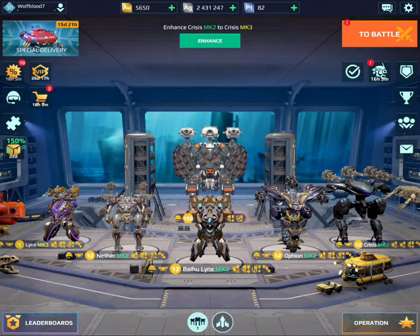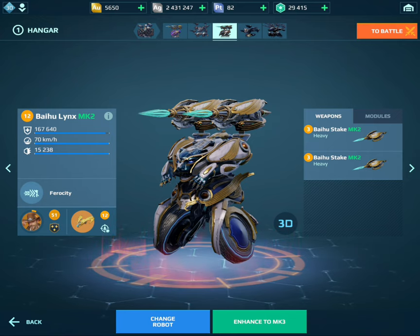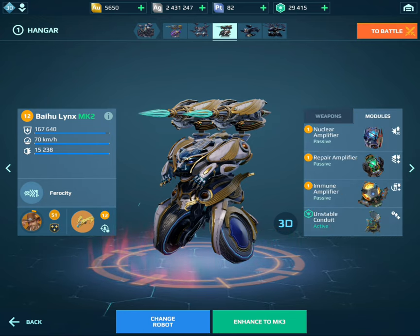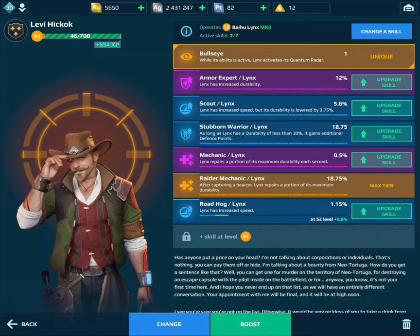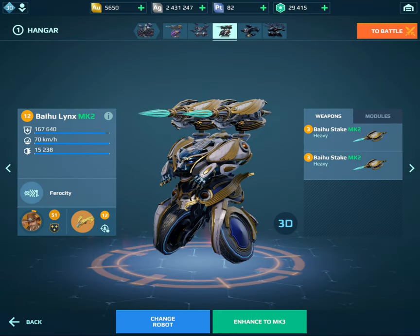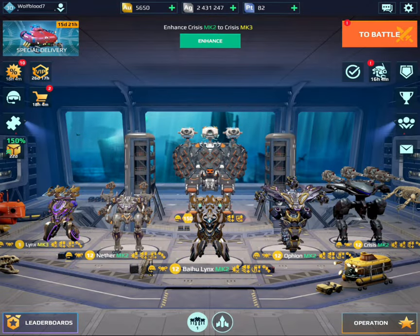What's up guys, in this video I am going to be testing out my brand new Baihu Links that I got from the Creator Program. Here are the modules — this is one of the coolest special editions I think yet. I have the brand new Levi Hickok Pilot which is OP. Basically, every time I use my ability I get Quantum Radar. Let's drop into some games with this thing and see if it is as OP as the normal one.